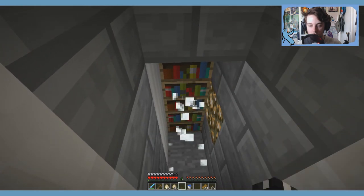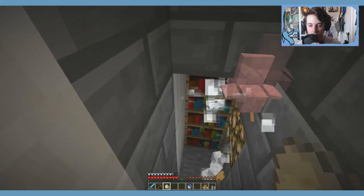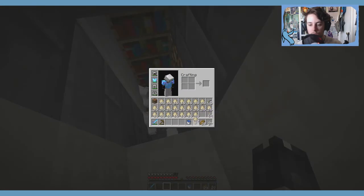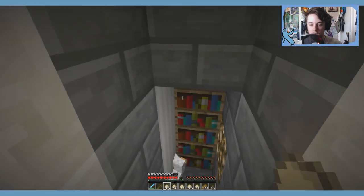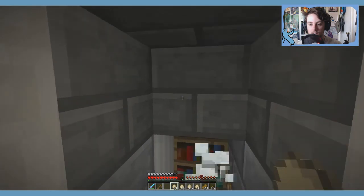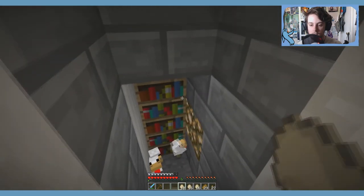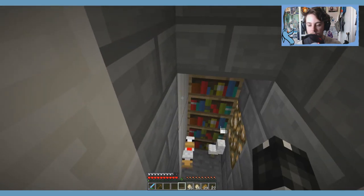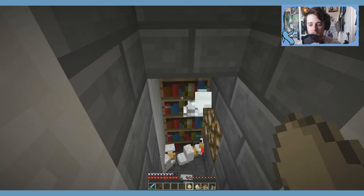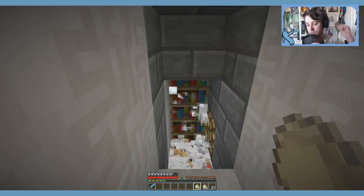Pew pew pew pew pew pew! No chickens! Can chickens die from eggs? Go in there. This is gonna take a while, so I'm gonna be going back and forth. Chickens can die from throwing eggs at them, so that's - fuck! I don't want the chickens to die. Now we're down to our last two stacks of eggs, so we're almost done. We had almost three full chests full of eggs. Now we have none.